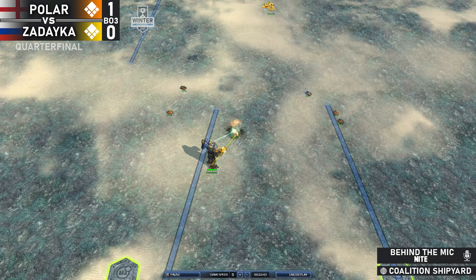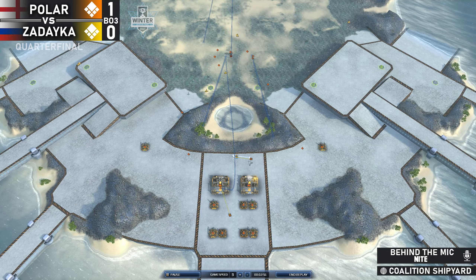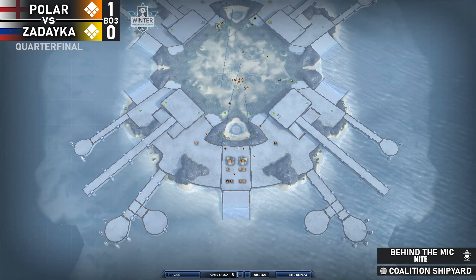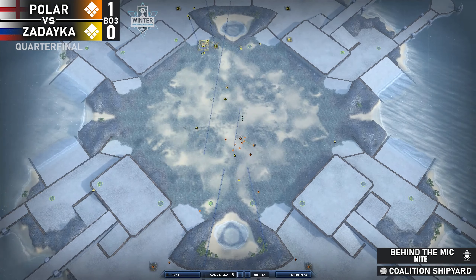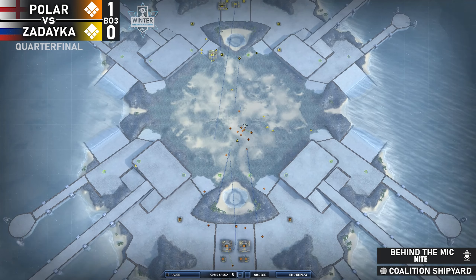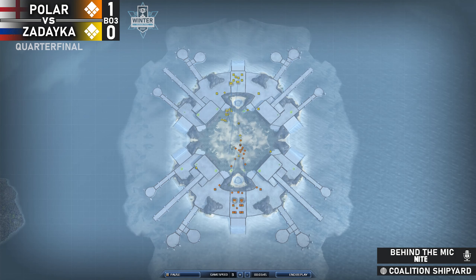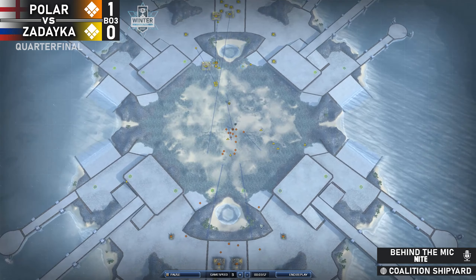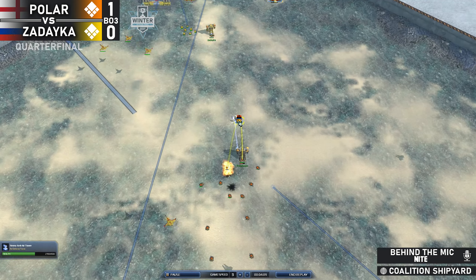Bombing runs coming in, but Polar Bear does a nice job healing his tank. An anti-air tower is coming up in Polar Bear's base and it's going to cover most of this — really good placement. But Polar Bear is not really even attempting to take expansion points to the left and right, which is a little concerning for the long game, especially because he's trying to push here without establishing a base in the center either. If this push is held by Zadaika, it's going to be very tough for Polar Bear to play the long game.